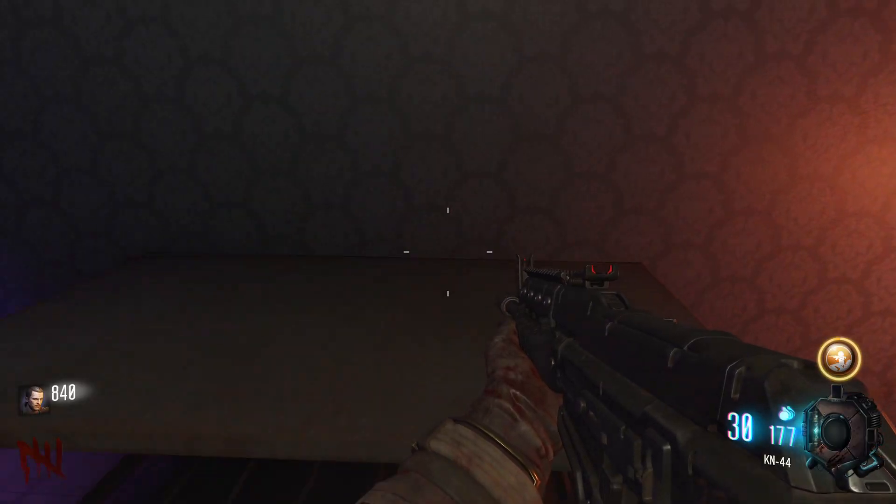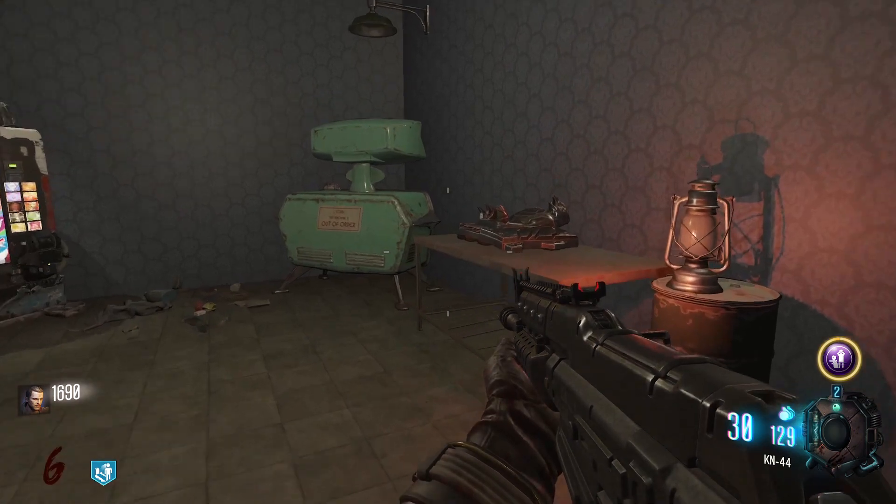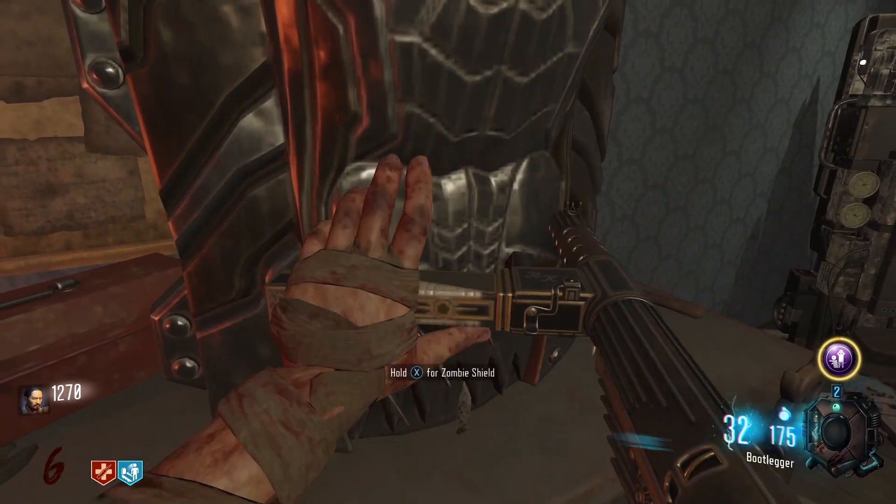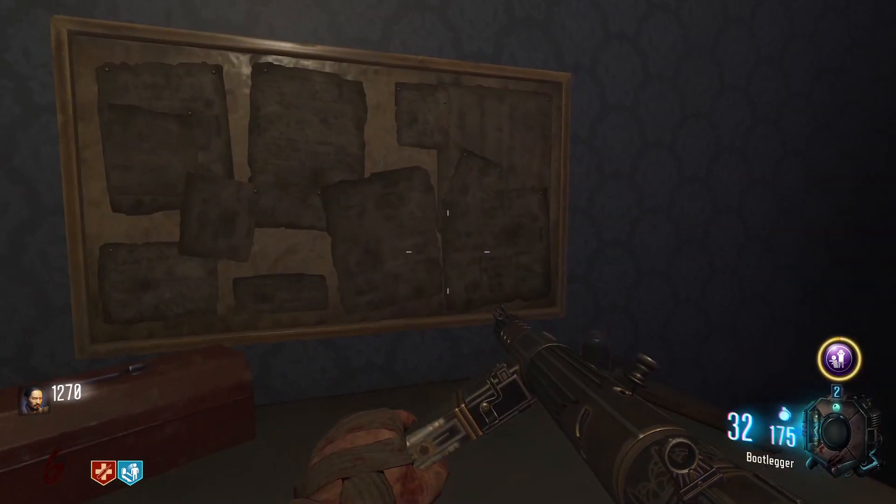And the eagle is found either in the room with pack punch or in the room with the wonder fizz. Once you have all three parts, you can build the shield either at the build table in the room with the wonder fizz, or in the room with pack punch.